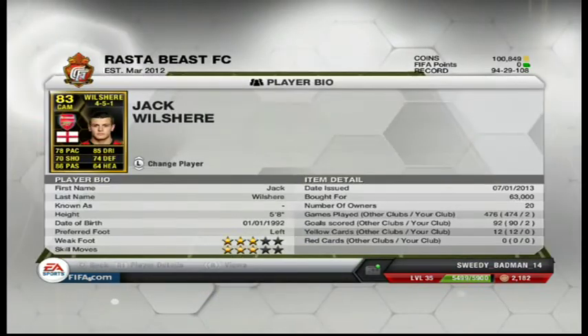And then we've got the young boy, Jack Wilshere. I picked him up for 63k and I've only played two games and he's got two goals — and he's the person you never see on the score sheet. He's got 86 passing, he can play the mad balls. But the only downside about him is that he's missed a lot of opportunities where he could have put you on a free ball or a shot.